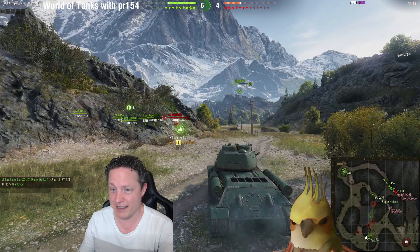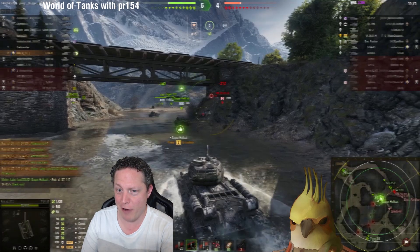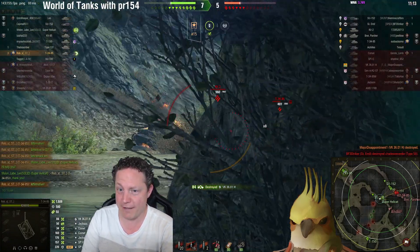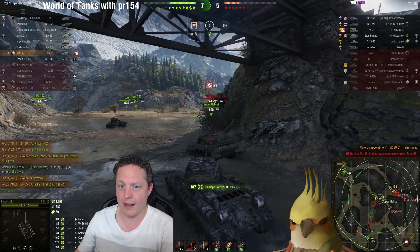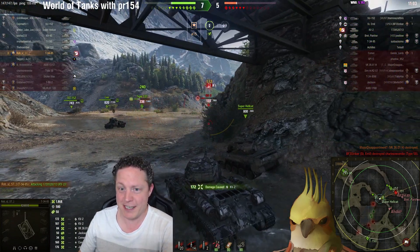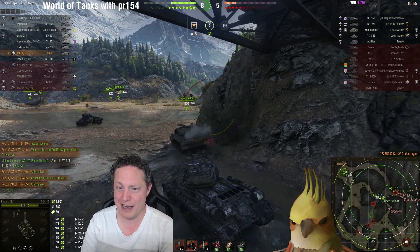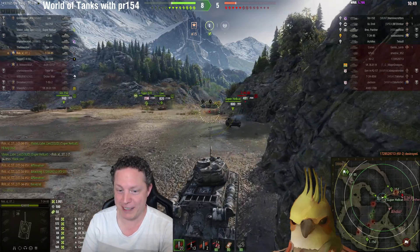Type 58 does its best to reverse but is ultimately shut down by the Dicker Max. So taking the smarter low road, Rob S decides to make an entrance, rounding the corner, lining up on VK3601H and sending it back to the garage. He next picks KV2 with a nice open shot to the side of the turret. He still has not unloaded those gold shells — with fantastic penetration at 194mm up from the usual 144mm — and as he claims his fourth kill of the game on KV2 it looks absolutely effortless, though this is likely to be an incredibly expensive game.